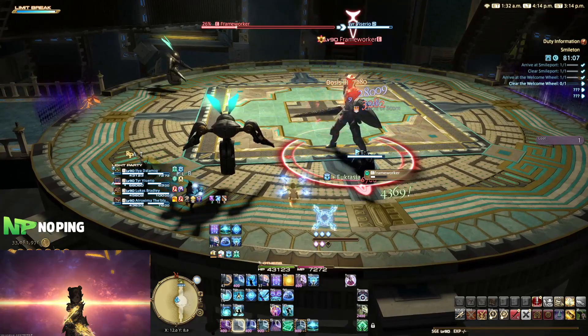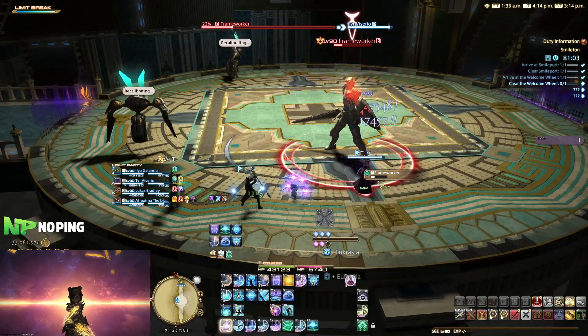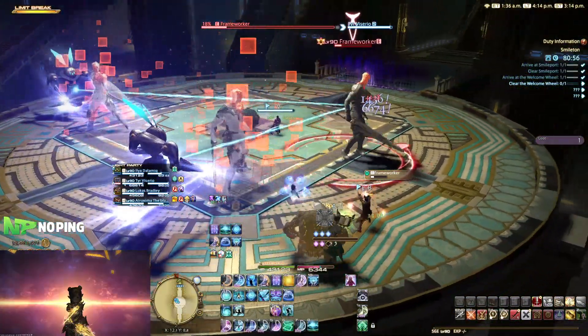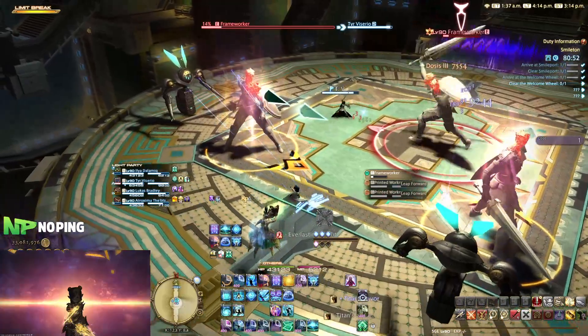If you get into a good group, Sage just feels incredibly comfy to play, because at that point you won't even have to make use of all of your cooldowns. I also quite enjoy the damage aspect of Sage, not just because it does a lot of damage - yes, it does - but in the way that they do it.